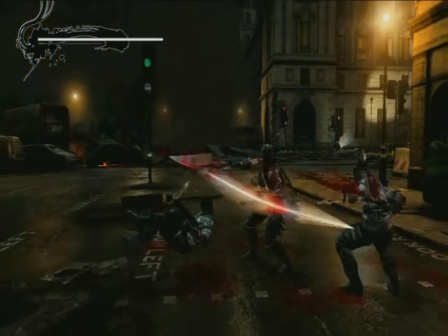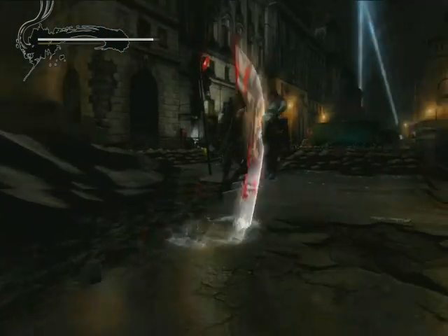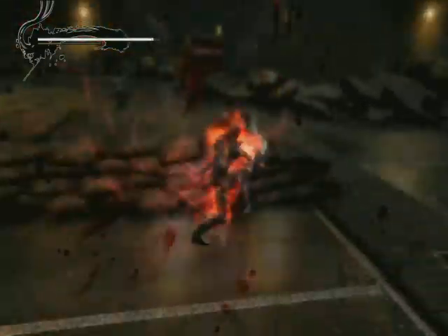This Ninja Gaiden introduces a new slide mechanic and a new blood and bone system, which allows you to kill multiple enemies super fast, as long as they're normal enemies.